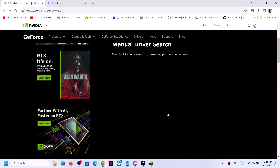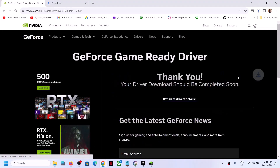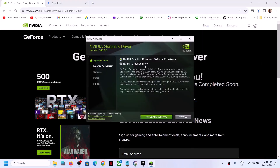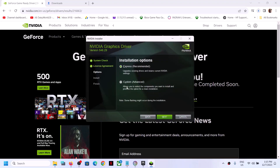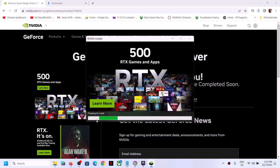Once the download is complete, run the .exe file. You will see a screen — click Agree and Continue, then put a check on Custom and click Next. Put a check on 'Perform a Clean Installation' — make sure this is checked — then click Next and let the installation complete. It will first uninstall the previous version, then do a clean installation of the latest version. After the clean installation, restart your computer and launch the game.